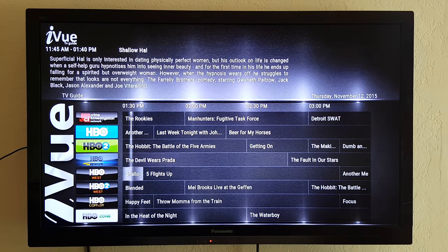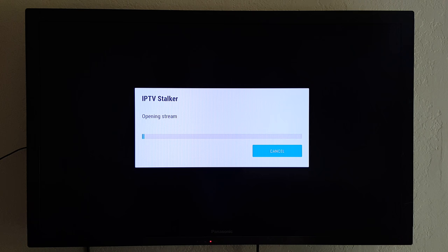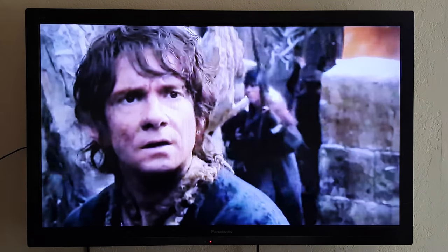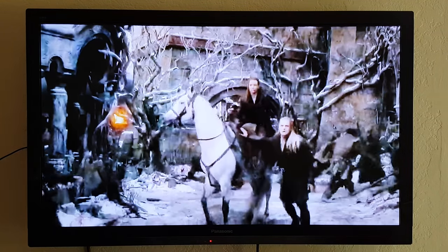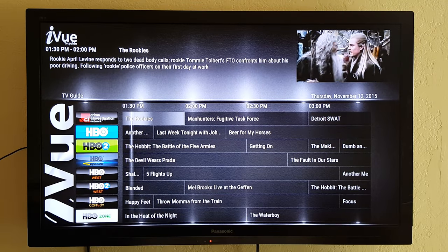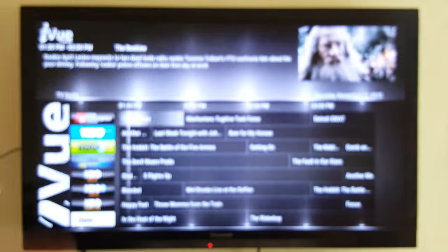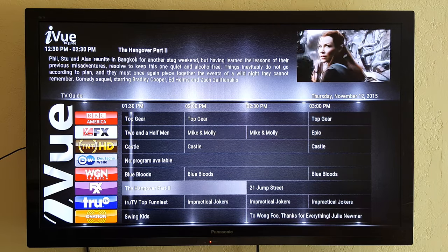It'll bring up the guide. If you press up you can get into the premium channels. We'll click HBO — The Hobbit. You push it, it'll load. Give it a second and it'll come up — there's The Hobbit right there. Give it a second to catch up and clear up. If you press the back arrow it'll take you back to the TV guide but it'll keep the movie playing up top.